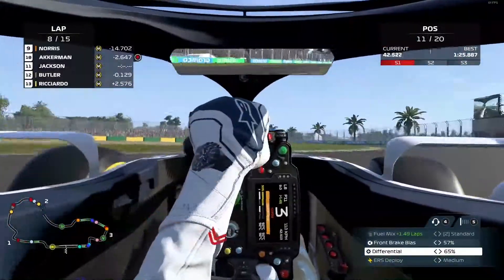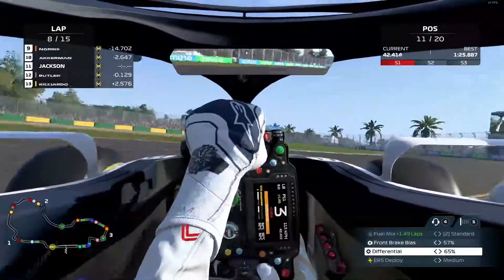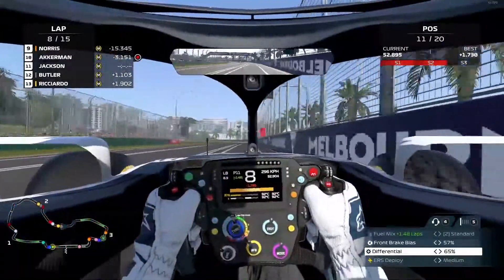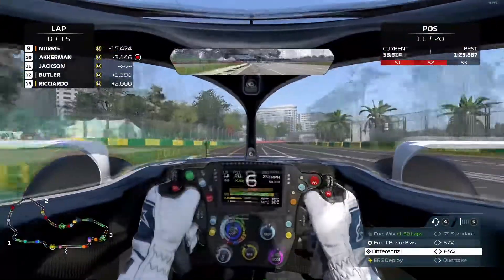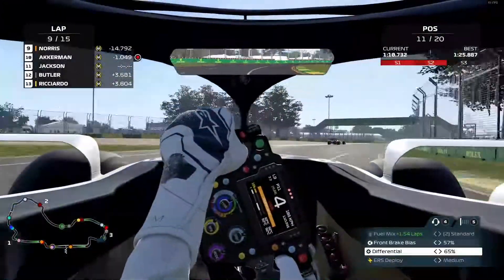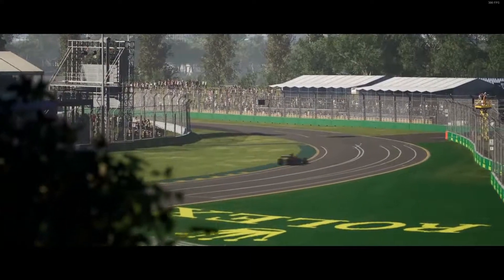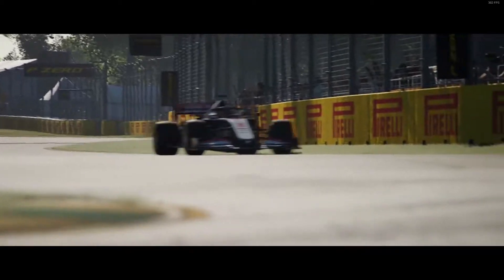Butler actually defends more heavily and brakes earlier, so that was again not a really clean move, but it's still AI. Now I'm going to have to close a three-second gap to Ackerman. One lap later I've already closed that gap for the most part - around one second behind Ackerman. I had to use a bunch of DRS to get close, and I made it through, so we're going to get the cinematic, which actually looks pretty nice in this game.